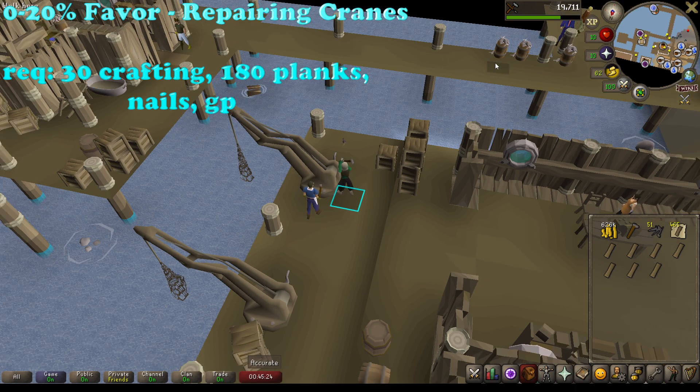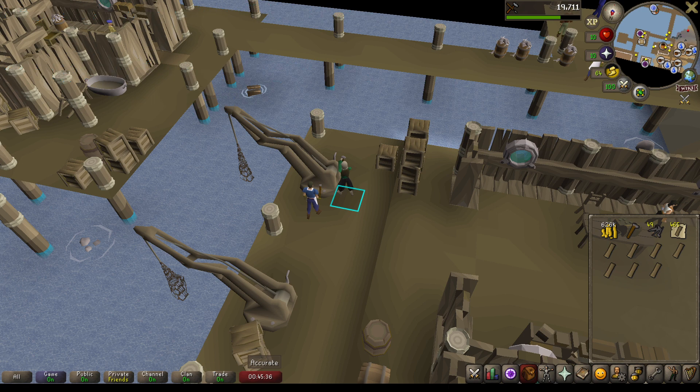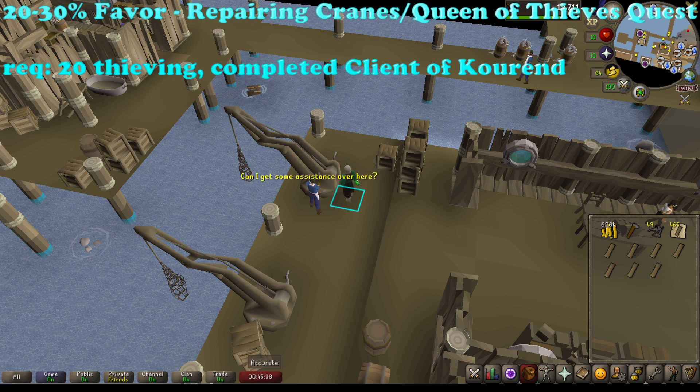At 15% favor you unlock the ability to collect fresh fish from barrels and take them to Frankie's shop, but that is much slower than repairing cranes and shouldn't be done. At 20% favor you unlock the ability to complete the Queen of Thieves quest, which requires 20 thieving and completion of Client of Zeah, and that will grant an extra 10% favor putting you at 30%. If you didn't want to do that, just repair cranes until 30% - it's not too bad at all.